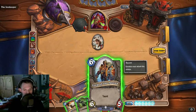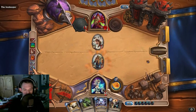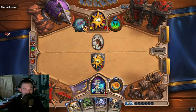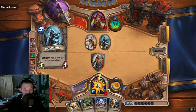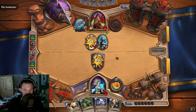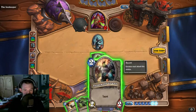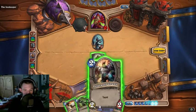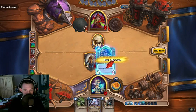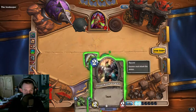We could play this — this thing is pretty good. We're just doing damage to him; I'm okay with that. I can transform — turn you into a sheep. Play this and this as well.